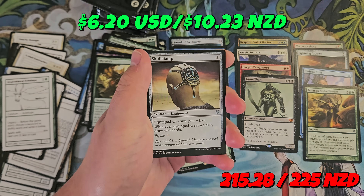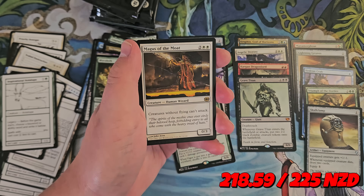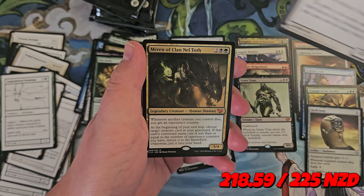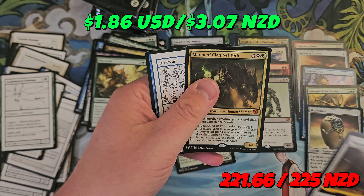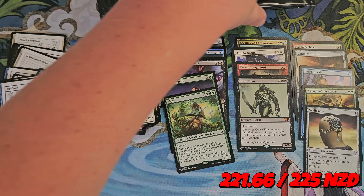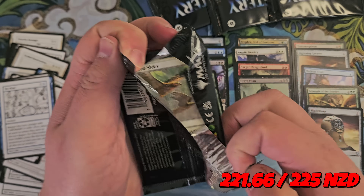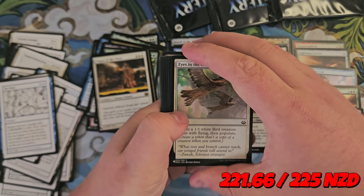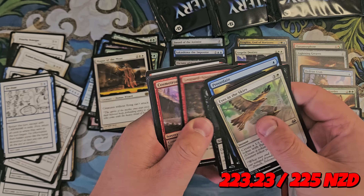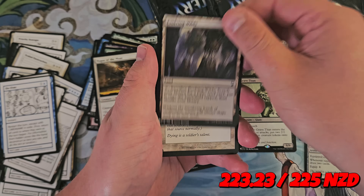Skullclamp — another goodie, thank you. Magus of the Moat — I did not know this creature existed, that is pretty funny. And the Marari of Clan Neltar Classic. Four packs left to go! Preordain — was worth a little bit. Evolving Wilds, Martyr's Cause.